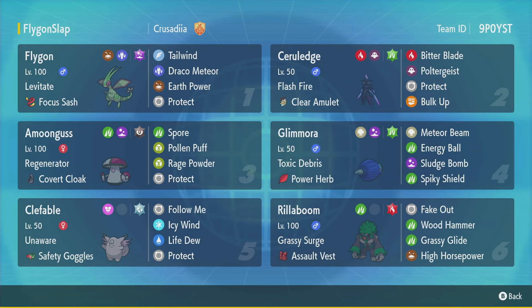Some of you are probably like, wait, Flygon's in the game? Anyway, this is a Bulk Up, Poltergeist, Bitterblade, Protect Serraledge with Clear Amulet and Terra Grass, Flashfire. Flashfire plus Terra Grass is a great combo, and Bulk Up plus Bitterblade is a great combo. And then we have two Redirectors and a Fake Out to support this Serraledge. We got Amoonguss with Rage Powder and Covert Cloak, which is nice. We got Clefable with Follow Me, Unaware, and Safety Goggles, which I like that adaptation.